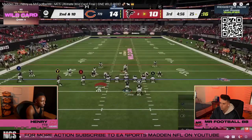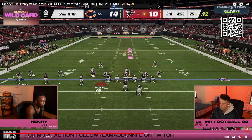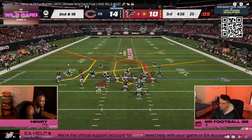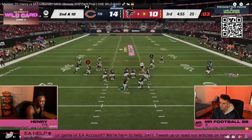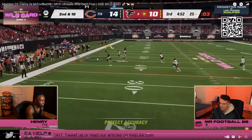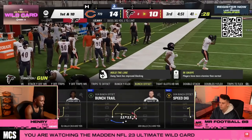Football runs double C routes — trying to attack man coverage with a slant post concept over the middle of the field. Henry is pretty much in man with two outside thirds as you see. Football gets a pretty decent little play there. First and ten.